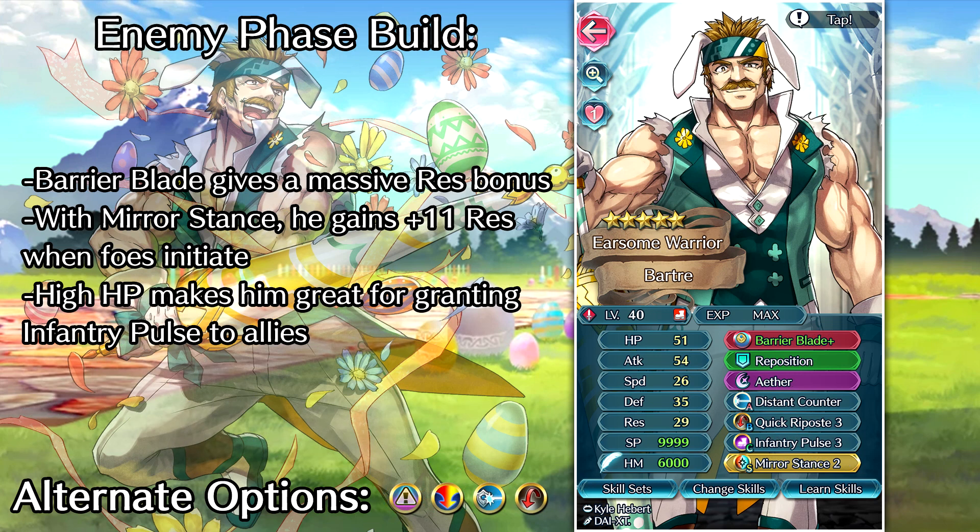For the high investment builds, we've got a bait build just like we had on Narshan. We're going to run the Barrier Blade with the res refine, and when combined with the Mirror Stance Sacred Seal, this guy is going to be getting plus eleven res when foes initiate on him, putting him at a very solid 40 res unmerged. That's pretty nuts for an infantry unit and will make him very good on the enemy phase. We've got Aether for healing and Quick Repost for doubling. His HP is really good, so Infantry Pulse can be nice for supporting allies and getting their specials ready — or you could go for a Wave skill instead.